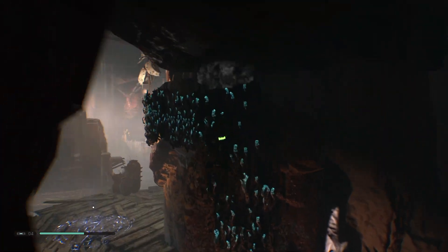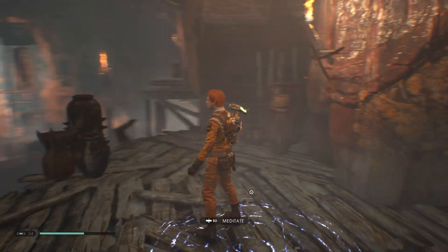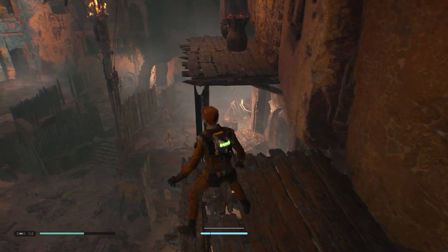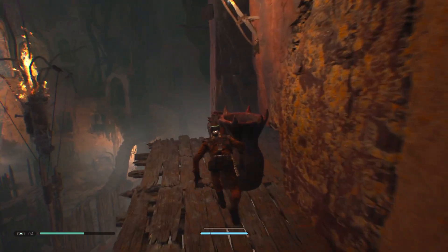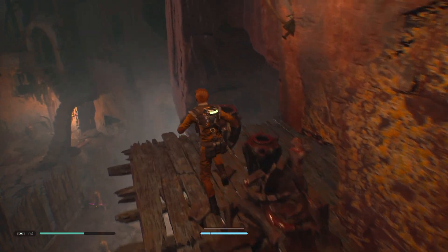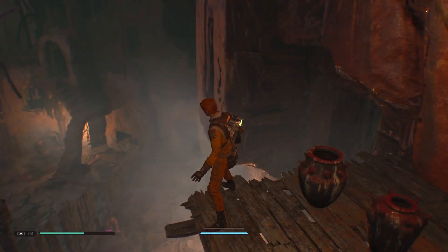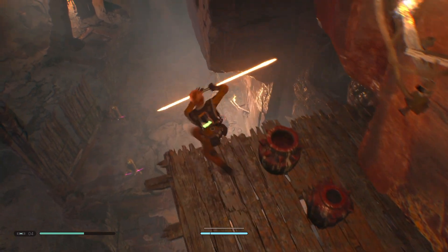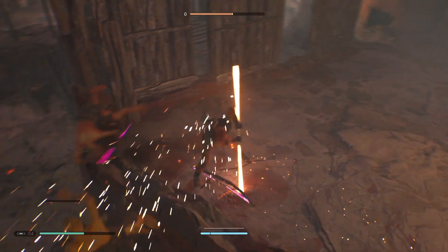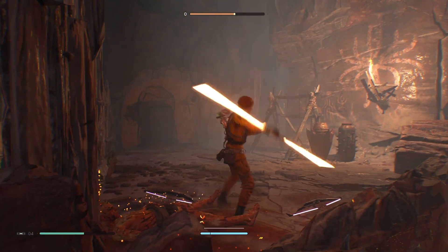Looks like we're supposed to go over here. I hear people from Dathomir. How do I take these guys out? Can I just jump down and kill them all? There we go — there's one, and there's two. That was not that hard.